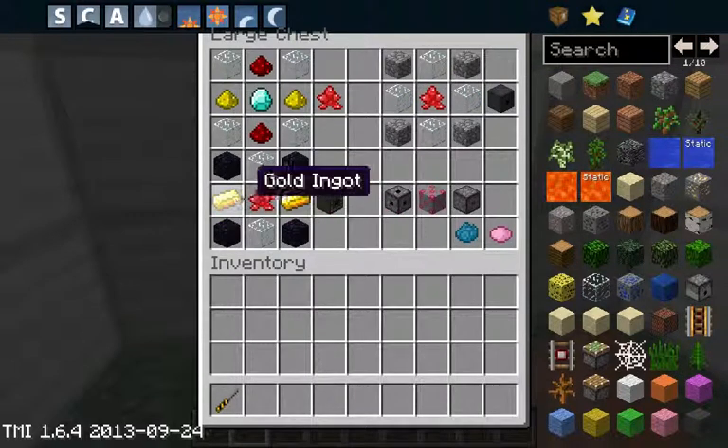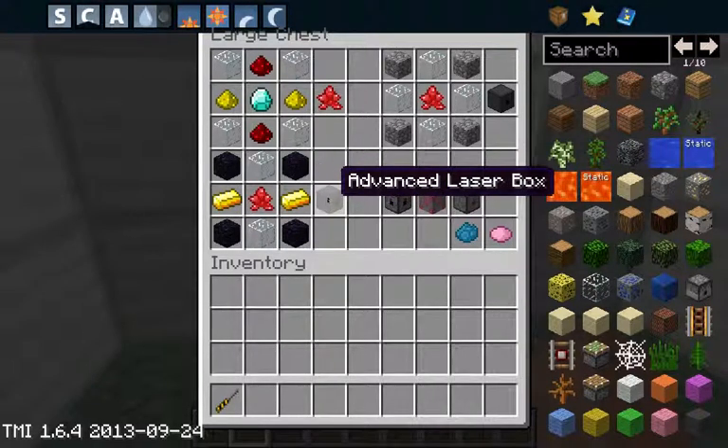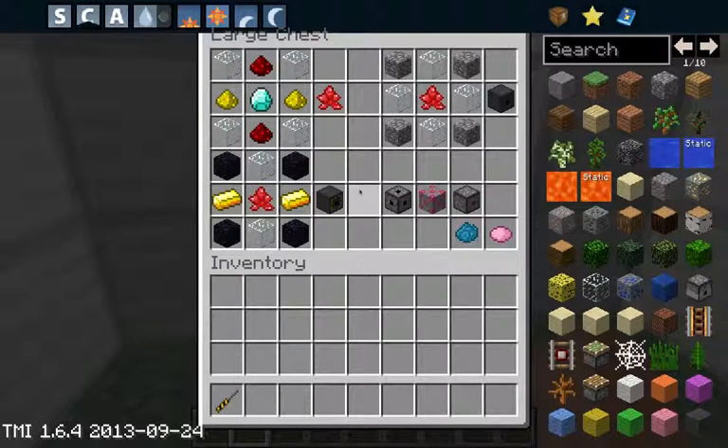You need 4 obsidian, 2 gold ingots, 2 glass and 1 laser crystal to create the advanced laser box, which you can put add-ons in. These will make the laser do things like push you up, pull you down, catch on fire. Laser reflectors can change the direction of the laser.